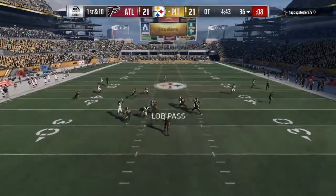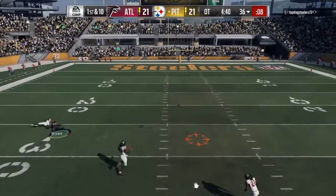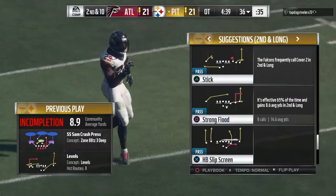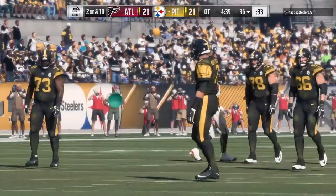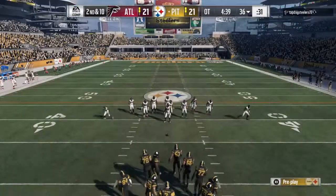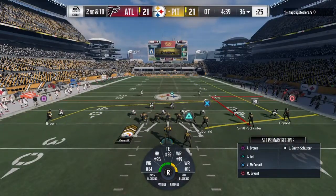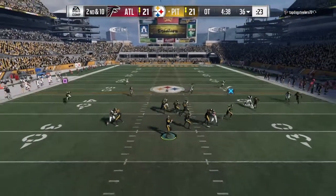They'll throw on first down with Roethlisberger — he's gonna lock one deep left side, and that one falls incomplete. Looked like he might have had position there but he couldn't hold on. You can draft the fastest, most athletic guys, but if they don't know the art of positioning, sometimes it's all for naught. In this case, he was in the right spot to force the incompletion. Falls incomplete again on second down.